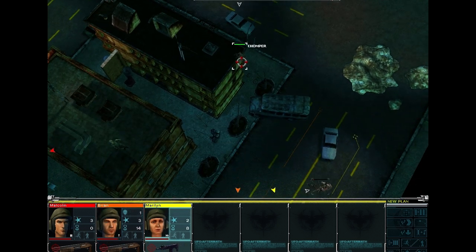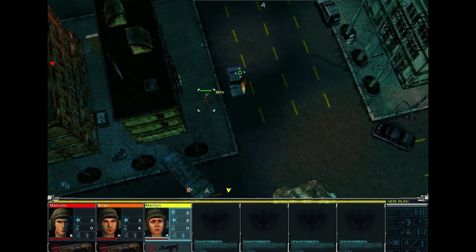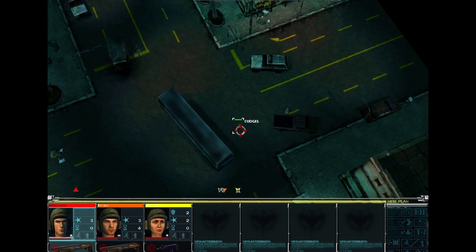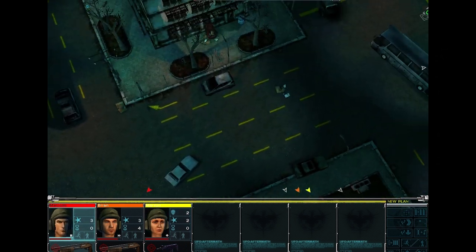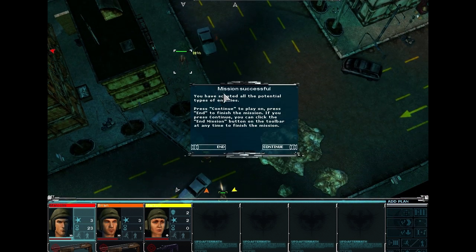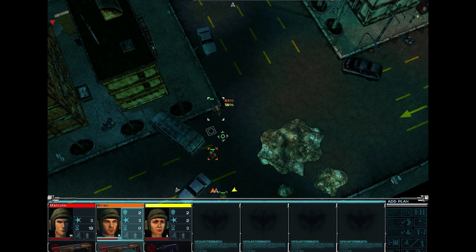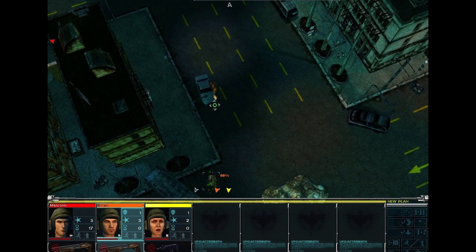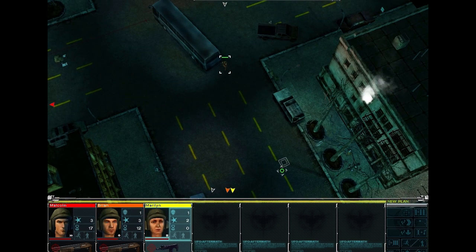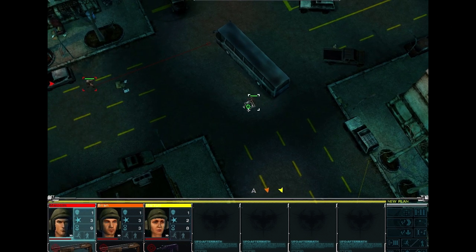Just going to advance our troops up. She can start taking some shots at it. As you see, there's a creature over here — we should hopefully be able to kind of almost sneak up on it. We've scattered all the potential enemies but we're not going to end yet — we're just going to keep going. What we're going to try and do is actually kill all the enemies, because if we can kill all the enemies we get a heck of a lot more experience points for it.